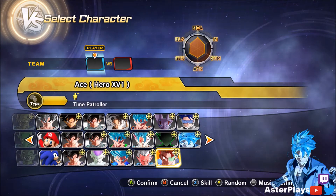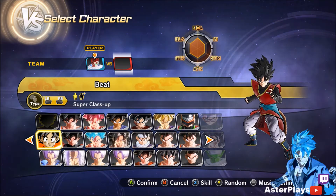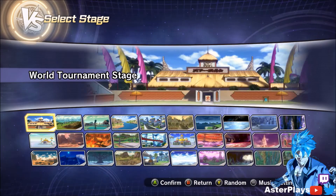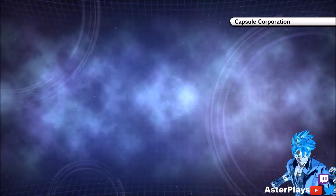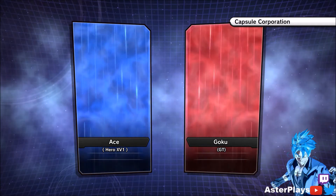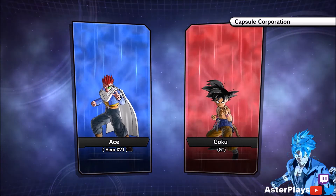Alright, so first we'll check out Ace. It kinda sounds like he has Trunks' voice. Alright, here I go! I guess he's fine against GT Goku. I just did those two at random, so we're fighting Capsule Fork. This is the GT version of Goku from our modded playthrough, where he doesn't get damaged at all — he just goes into battle, rips his shirt off, and then he goes into battle.